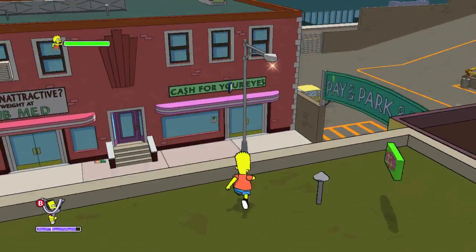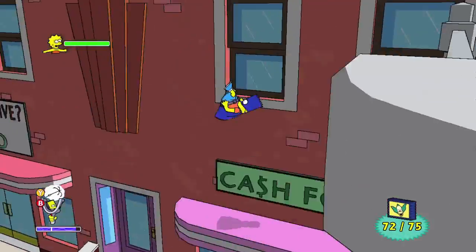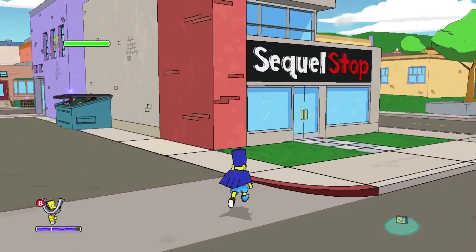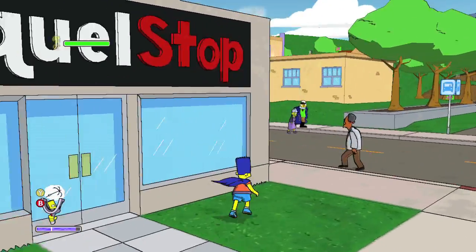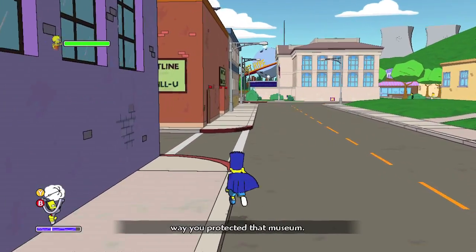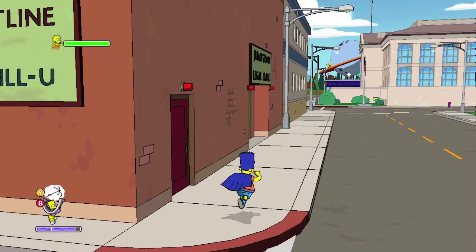Almost done — got three left to go. Head over here on top of Cash for Your Eyes and grab number 72. This is between SQL Stop and the church in case you get lost — just look for these familiar landmarks and you should be good. And now it's going to be the long, long walk to find the last couple of collectibles.